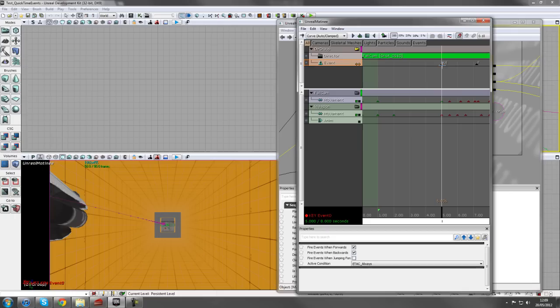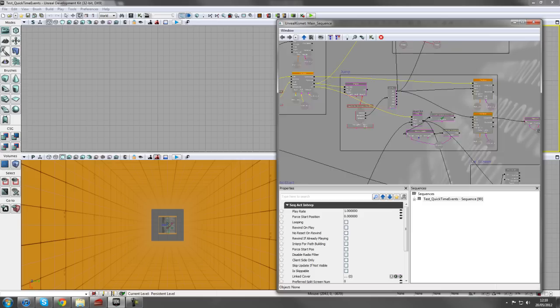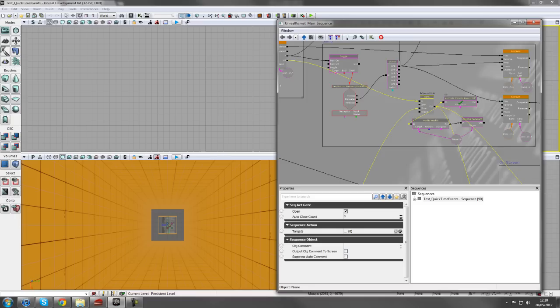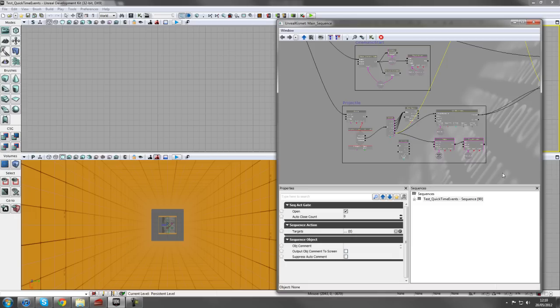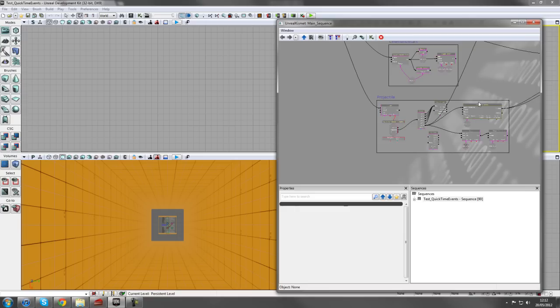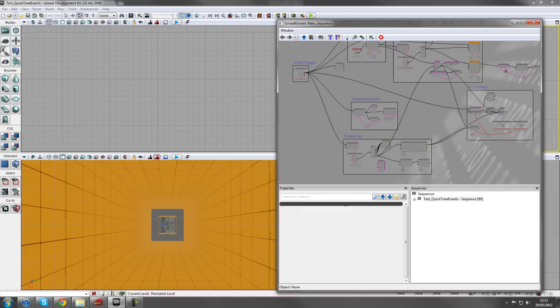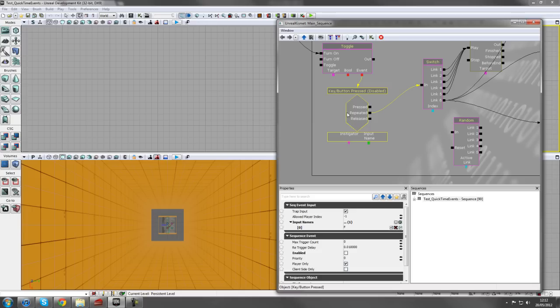We don't want the matinee to carry on playing after the drop, so we stop it at Kill. If the player didn't shoot the block out of the way, the matinee stops there. If they did shoot it, that's where this Gate closes. You can see the Close tab - following the highlighted wires down, this closes the gate so the kill doesn't trigger. This brings us into our quick time event setup: the Projectile section fires off straight away from when you fall, and a long wire closes the gate to stop the player being killed if successful.